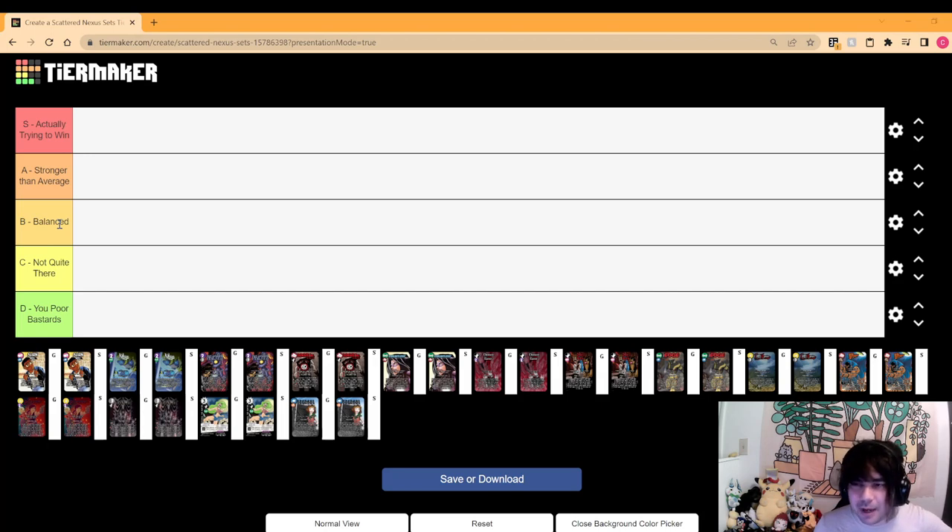Below B we have C — 'not quite there yet.' If you're in C tier it means there's potential it could be good maybe later, or it does something kind of cool but it's just not strong enough to consider it among the balanced tier. And then lastly D tier — it's basically the tier for sets that are maybe kind of cool but they're just not good at all. They got screwed really hard by something and I feel really bad for them because until that gets sorted I don't recommend anybody try to play with them unless you're just playing around for fun.